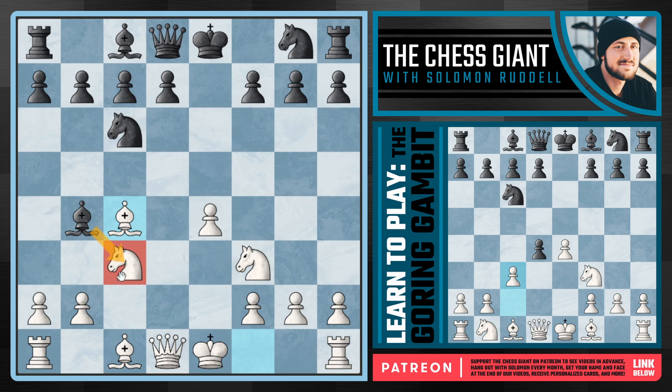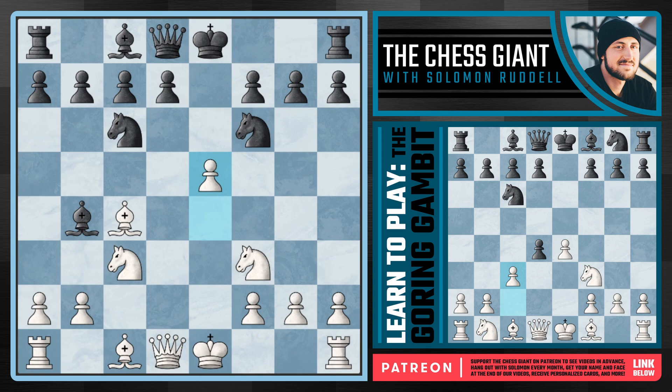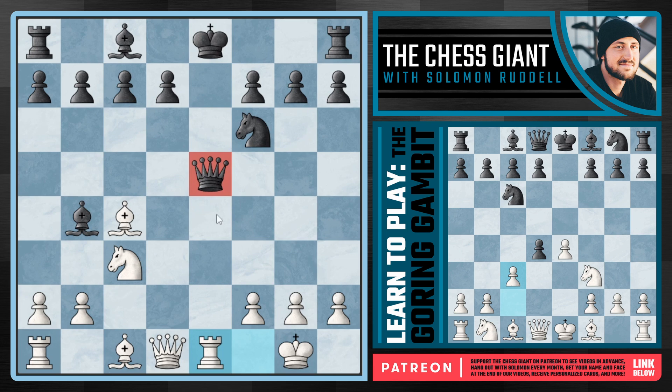Black has a couple of routes - taking on c3 then playing quietly with d6, or throwing the knight into action with Nf6, in which case I really like playing e5, kicking this knight around. One of the ways black can almost lose on the spot is playing Ne4 - looks active, tries to trade down, but we play Qd5 threatening both the knight and mate in one. Black can try Bxc3+ to stall, but we take back and the threat remains. Black simply cannot stop both threats.